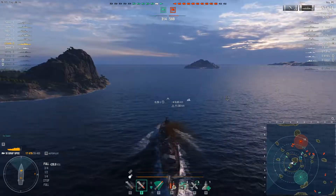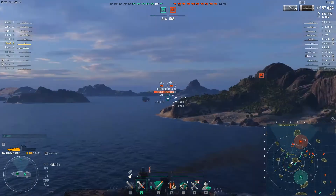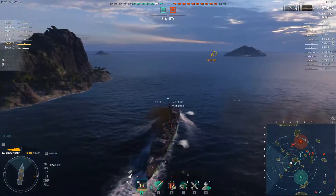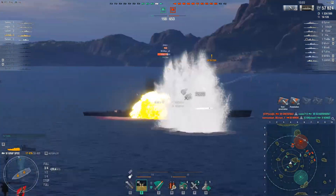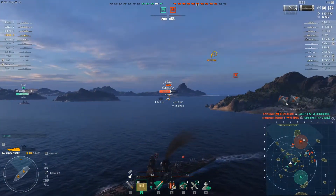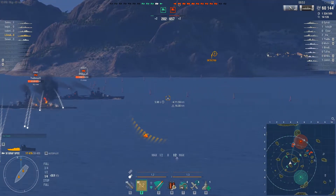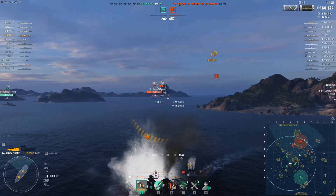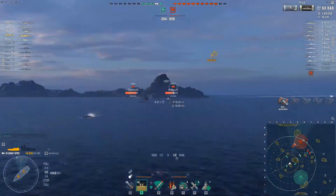Moving on in this match — coming around the island is a completely broadside Kirov — so once again I take a swing, a full AP broadside salvo, and once again absolutely nothing. Again, the one pen I got was actually into a secondary turret, which got taken out. Notice how the Koenig takes a shot at me and here the armor actually works — I take barely any damage. But I take a second salvo at the Kirov again and none of the shells end up on the waterline.